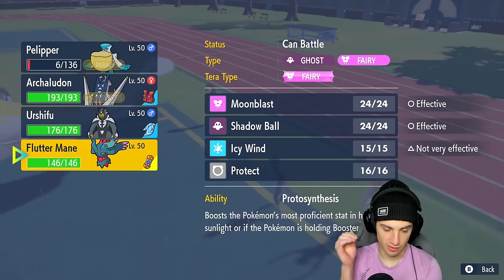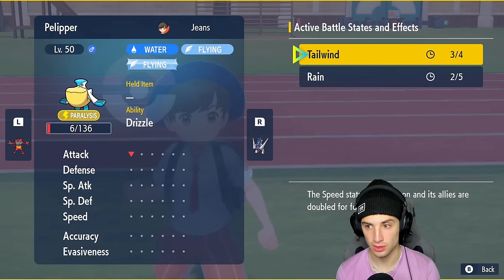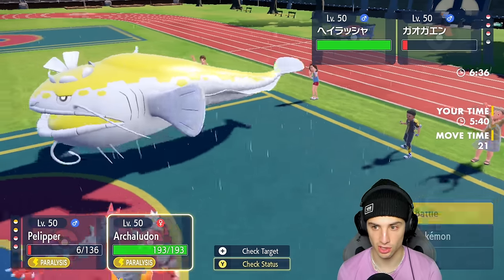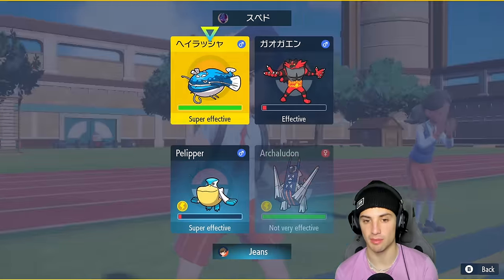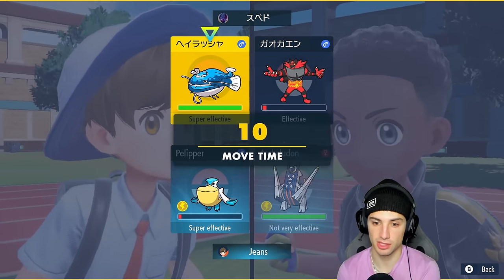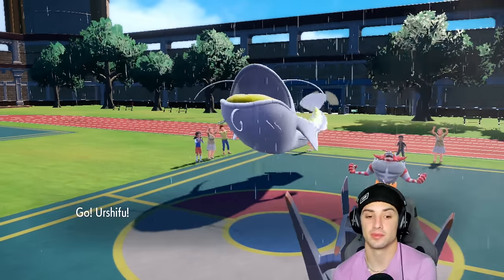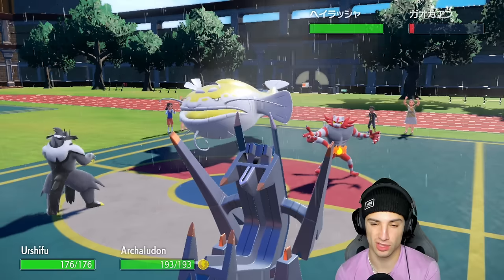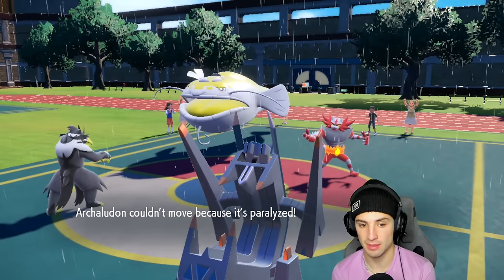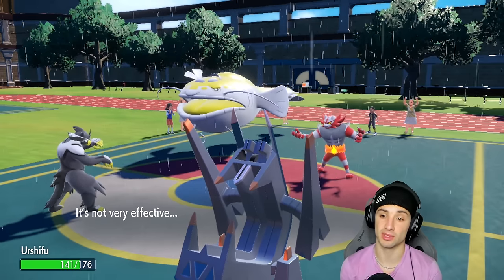Two turns of rain left — I definitely want to swap Pelipper. I'm going into Urshifu and swapping Pelipper out. I could see them swapping in Tatsugiri, so I'll just stick with my shots and keep dealing damage. It's also fine if we want rain later, we can get it back. Archeludon at full HP — Dondozo protects. That's good for them to protect. I'm just going to knock off their Choice Scarf, which isn't bad at all.